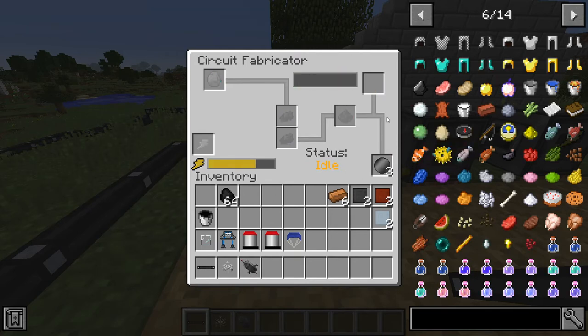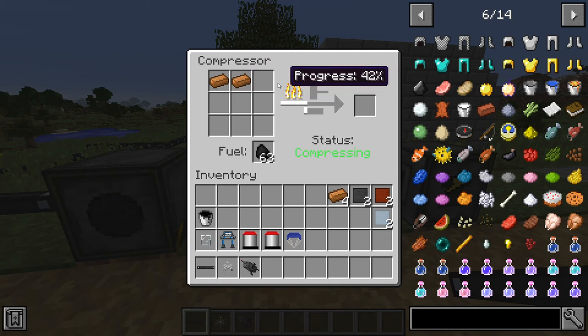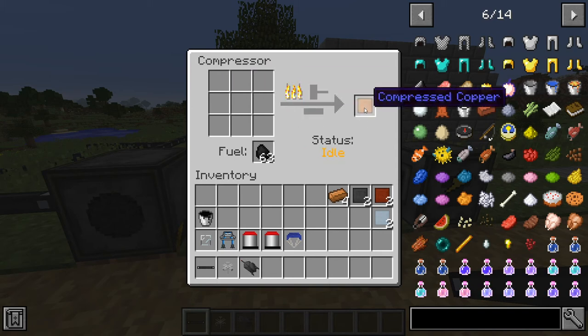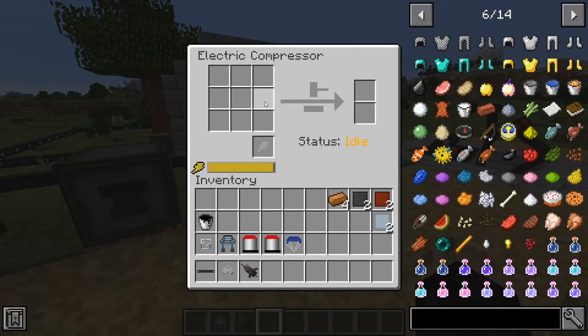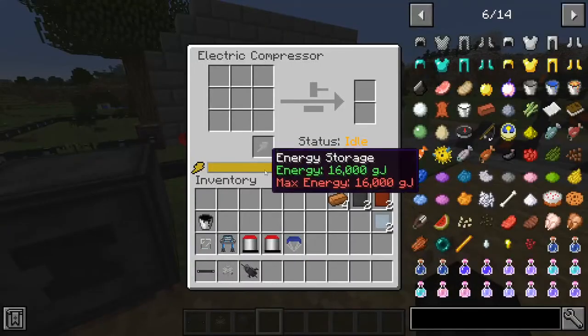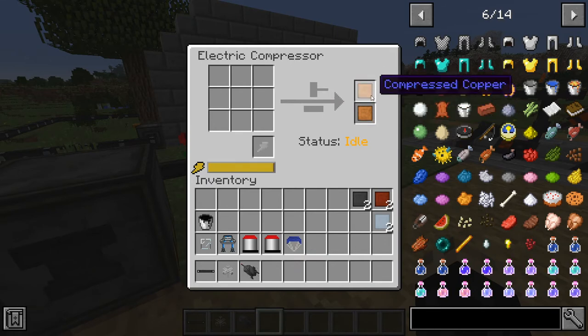With those wafers you're going to want to make a compressor. A normal compressor takes coal to run and can compress pretty much any of the new ores in the game — you just place the ore in and it starts compressing, making compressed copper, compressed aluminum, and so on. I highly recommend making an electric compressor, which is a bit more expensive but takes electricity instead of coal and compresses things twice as fast. It's a great investment.